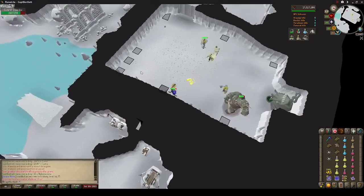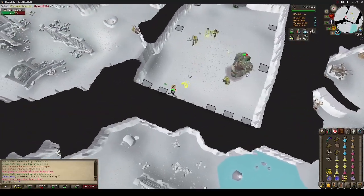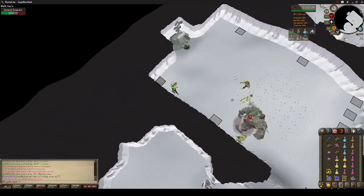Blood barrage is also a good alternative — a lot of people do prefer it, and it makes your trips even comfier. If you're going to bring this, wear barrows gloves and bring at least an occult to ensure you kill minions; you're going to want to do some armor takeoffs while you're barraging.